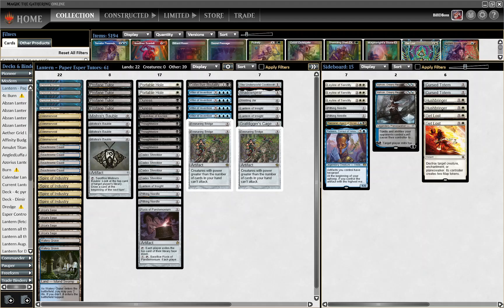Sideboarding for the Lantern Mirror is very interesting, as a lot of your cards — things like Pithing Needle — are going to hit cards from both sides. It kind of comes down to threat diversification. We bring in Leyline of Sanctity, obviously with so many discard effects and Codex Shredder being a targeted mill effect. You do want as many copies of Pithing Needle as you can. One of the tricks in post-board games when likely both players have Needle is what you put the Pithing Needle on and when.